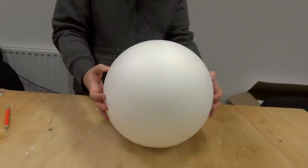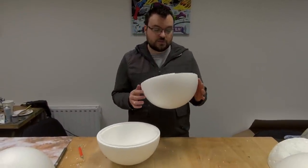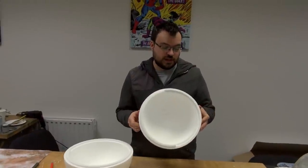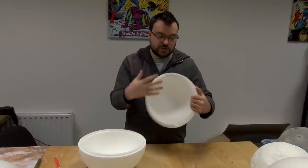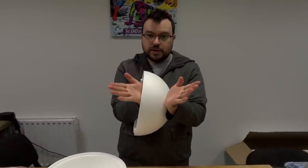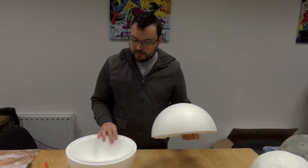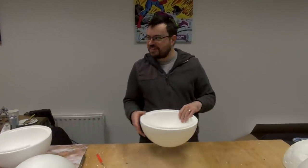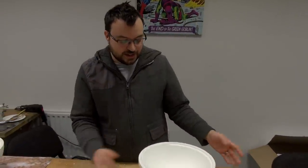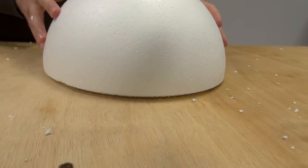They slot together like that. I'm not going to push it together because I can't get it apart again, and we're not actually going to do that. Because the effects we're going to apply won't work if we stick the two bits together — we're going to use heat guns, and heat guns cause polystyrene to retract. If we stuck those together and then used the heat gun, it would just open up into a trench. Though I guess you could make a Death Star type thing. Anyway, this lip causes a problem when we want the thing to sit flat on the gaming table, so we're going to get rid of that.